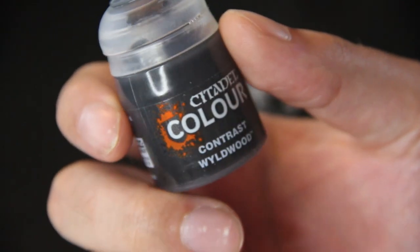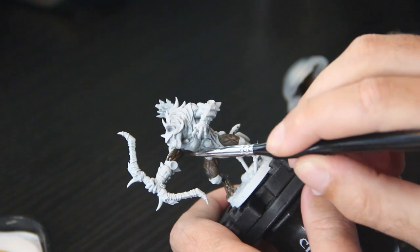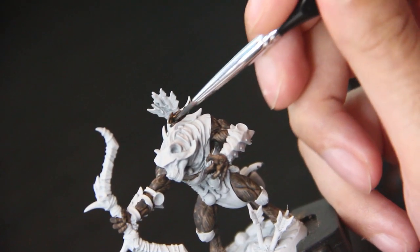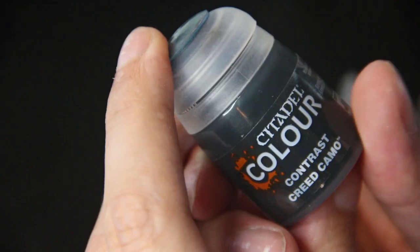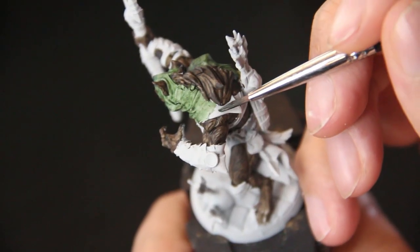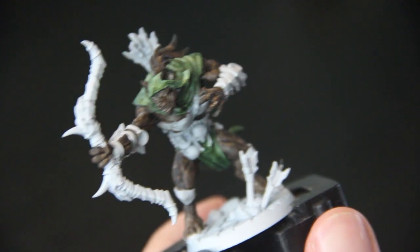We're going to start off with some Wildwood Contrast paint. I'm just going to slather this all over everywhere there's fur or skin, essentially just to give it a nice base coat — it already kind of highlights the definition for me. Then the Creed Camo Contrast paint, which is going to be for all the fabric material based around the model. As you can see, the brown and the green contrast really well together.